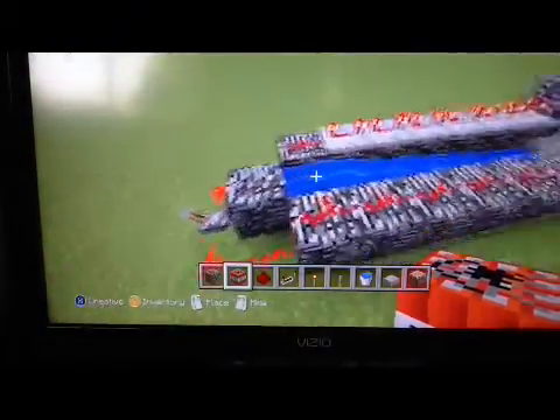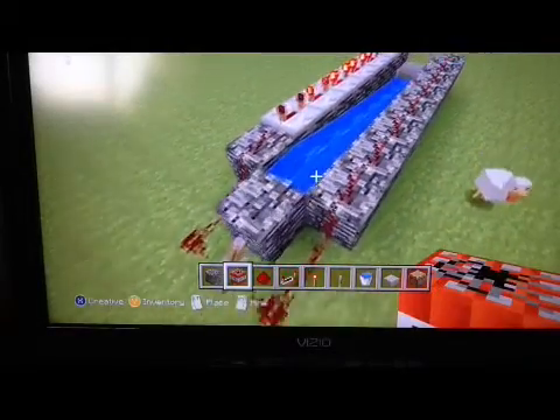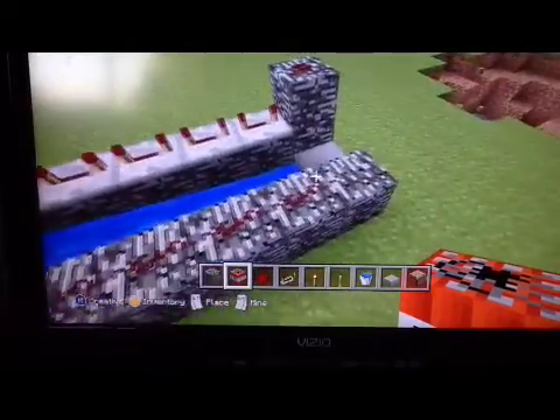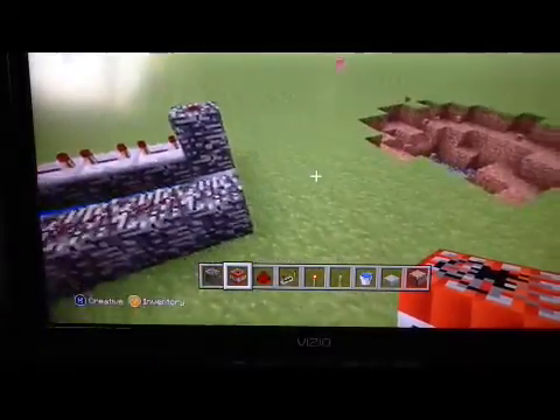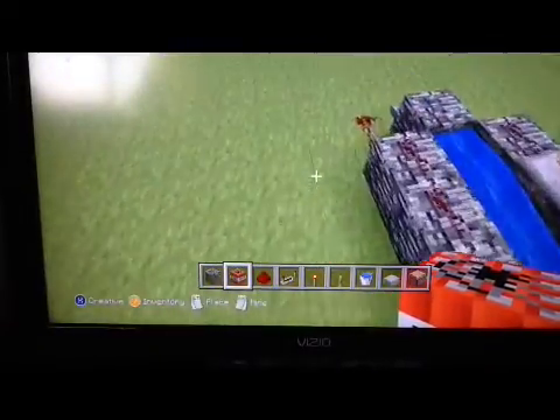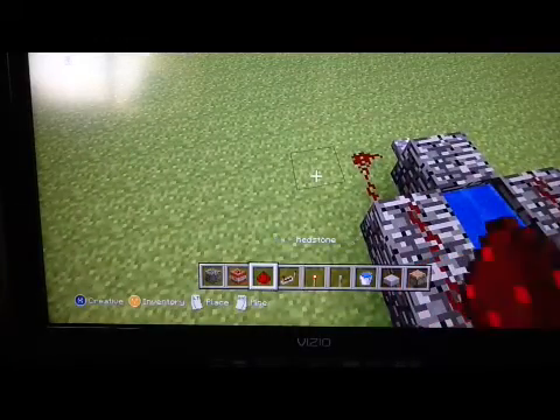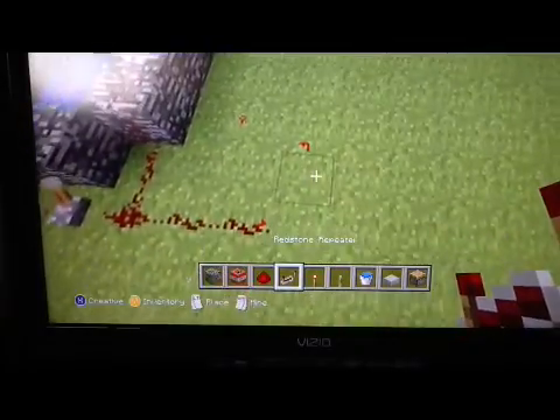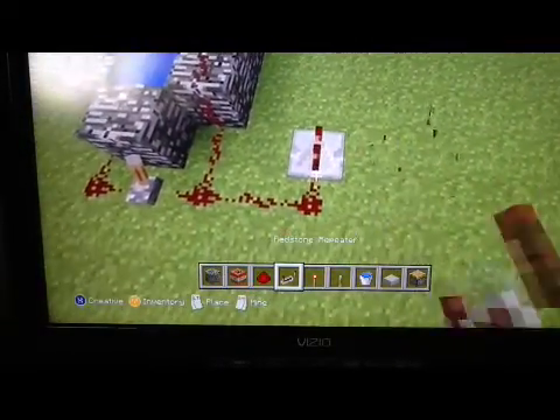To make it a farther distance, you want to turn the TNT off, and then to make it a better distance, you want to get some more redstone like this. Then place some repeaters down here and make sure they're on full delay.